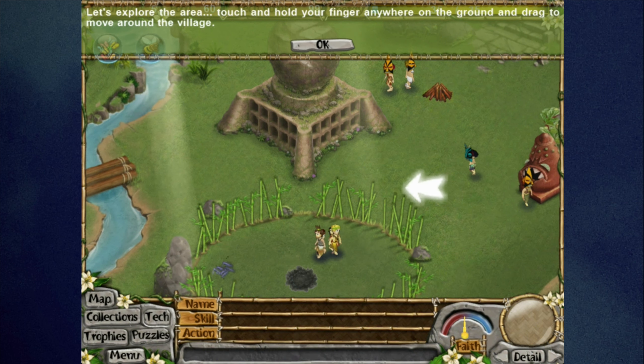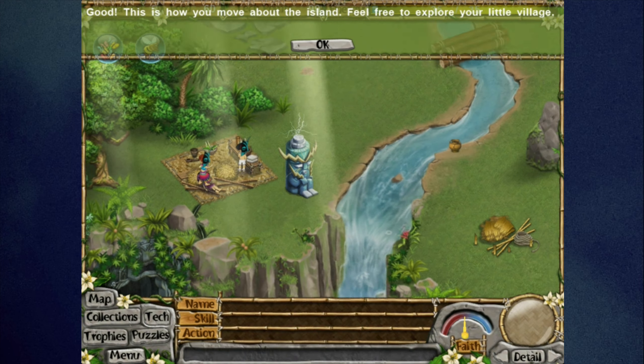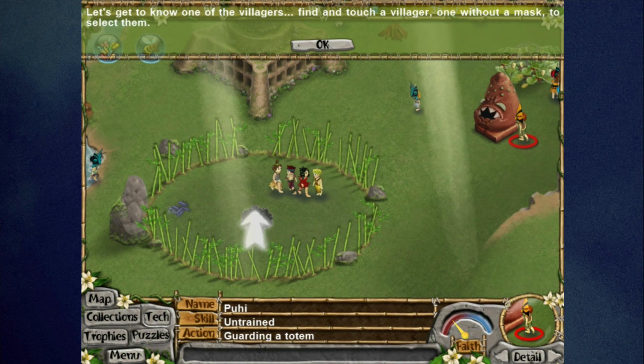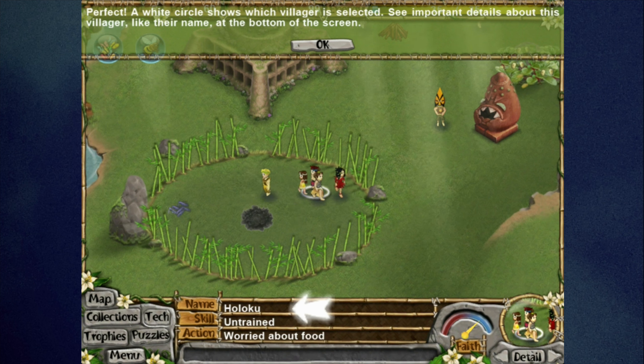To move around the village, touch and hold your finger anywhere on the ground and drag. To select a villager, find and touch one without a mask — the white circle shows which villager is selected and displays important details like their name, skill, and current action. The empty stone box at the bottom shows an additional action. From there you can press Detail to access the detail screen.